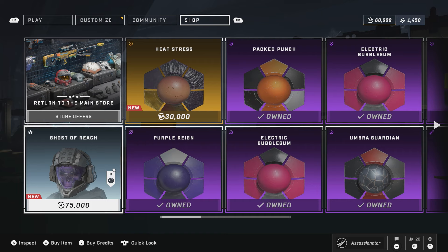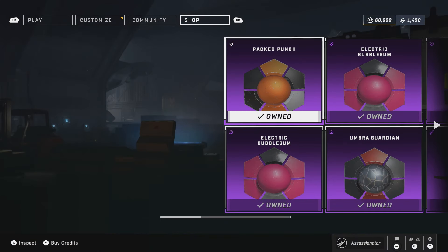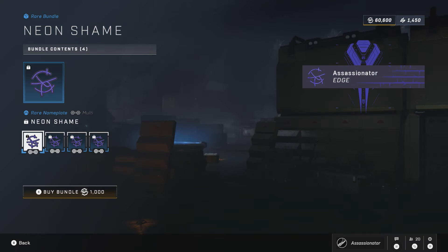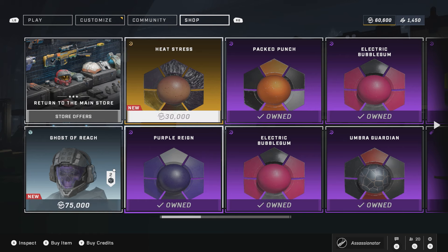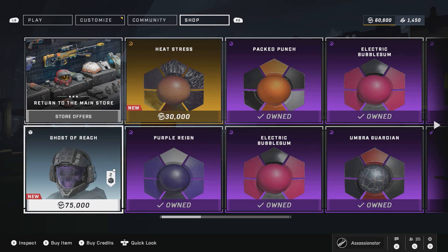Moving over to the Exchange — it only has three brand new items. There's the Heat Stress coating at 30,000 Spartan Points; it looks like a brownish-goldish version of the Magma coating. Then for 1,000 Spartan Points apiece, you get two nameplate emblem bundle sets — looks like they're going for a Neon theme. I'll buy those two since they're cheap, and I'll probably end up getting the Ghost of Reach just to collect it, which is probably a better choice over a coating I'll never use anyway.